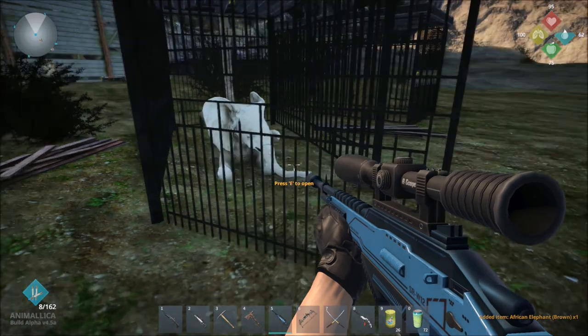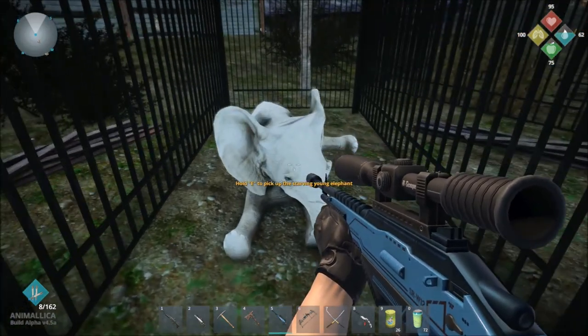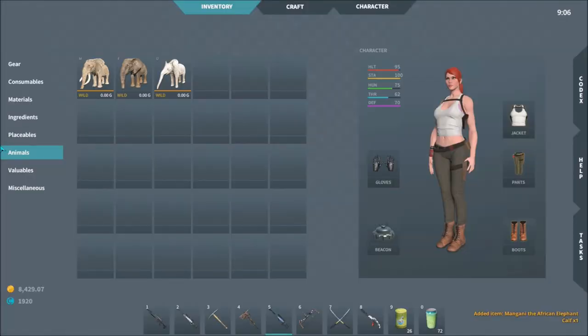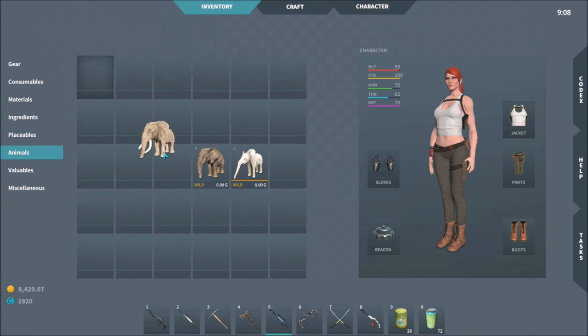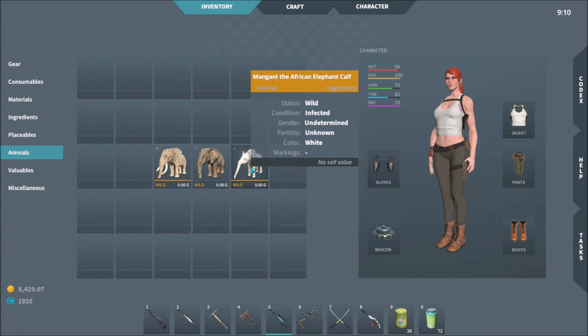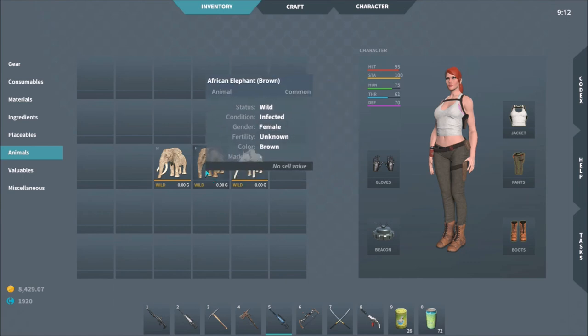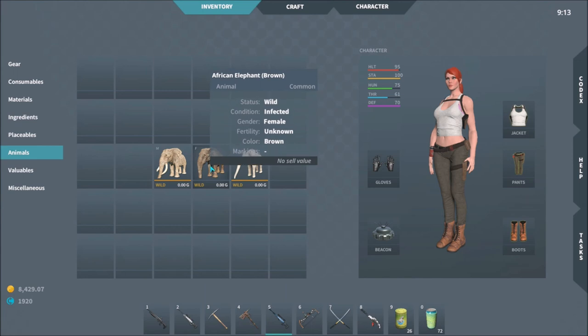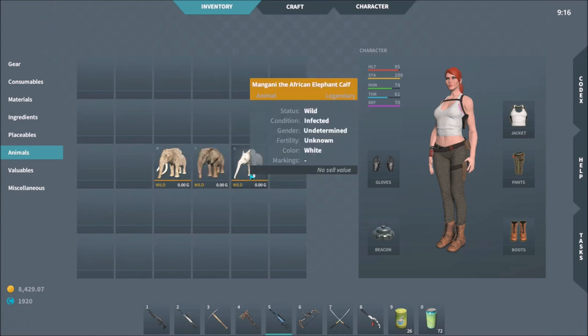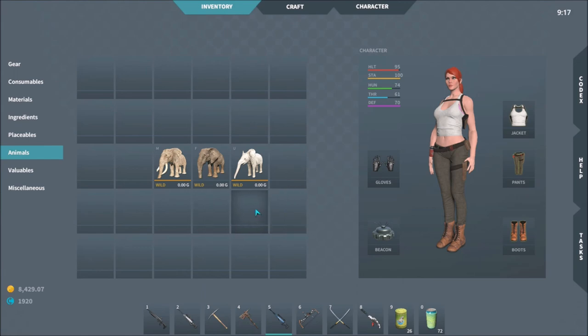Come over here, press E to open, and hold E to pick up the starving young elephant. There we go — we have Tantor the North African elephant and Mangini the African elephant calf, both legendaries. The mama is just a standard female African brown elephant — not unusual at all. And that is how you get two African elephant legendary creatures.